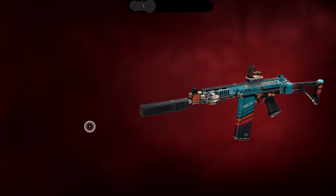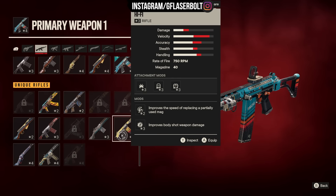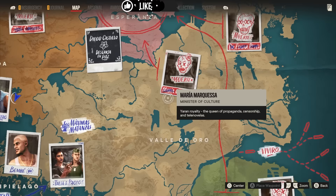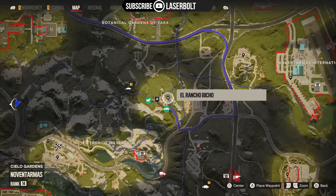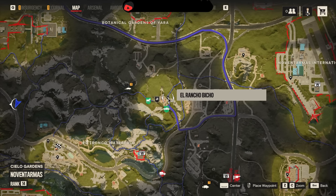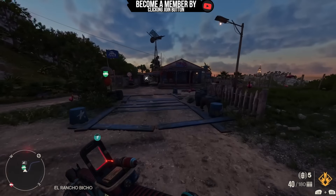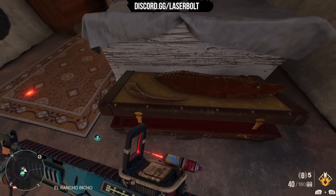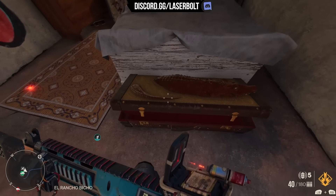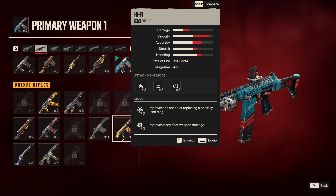Speaking of the High Five — this is one of the ways you're going to be able to get this weapon. In order to get the unique variant, you're going to have to go ahead and get the High Five. It's actually easy to obtain. It can be found over in the Novent Tramas region, located in a little blue shack. I'm going to show you guys the exact location on the map. It's in El Rancho Bicho — there's a blue little shack right next to a pickup truck. Walk into the house, open up the crate inside, and you'll get the High Five. Really easy to obtain, and I recommend you test it out as quickly as possible.